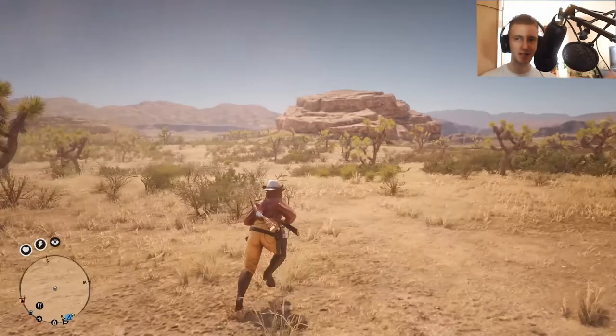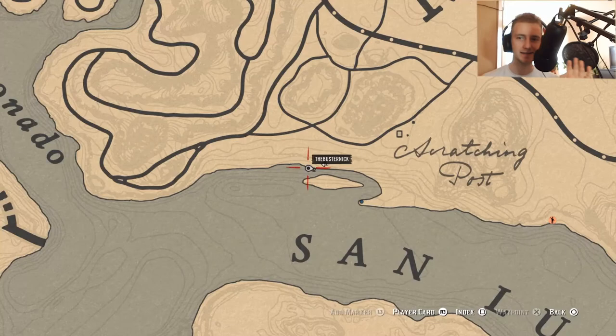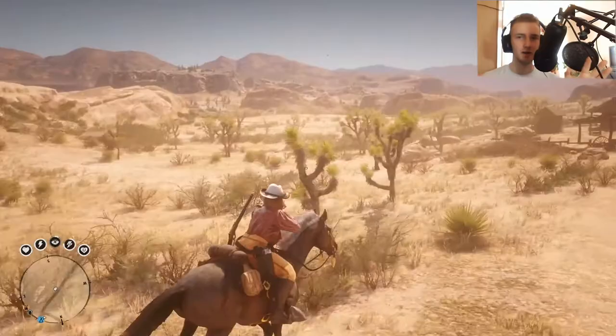Well howdy partner, are you looking for a desert iguana? Stay tuned, I'm gonna show you where to do it. Straight to the business guys — you gotta go to the desert. Open your map and down at the very bottom of the map, near the San Luis River, there's a little peninsula, a little island, and that's where you want to go. That's the general spawning area and it's very easy to find them.